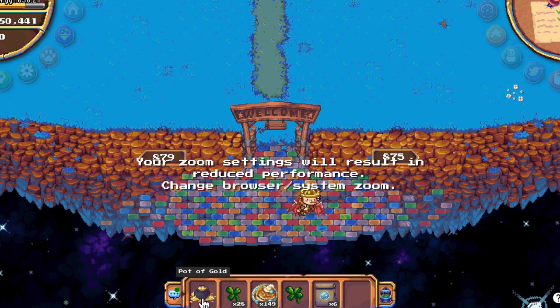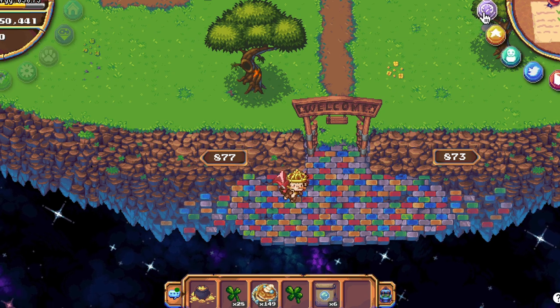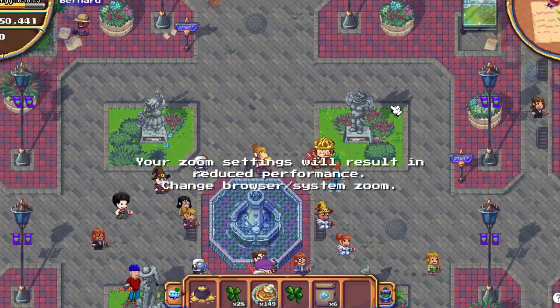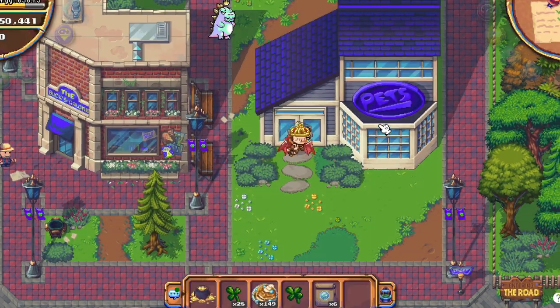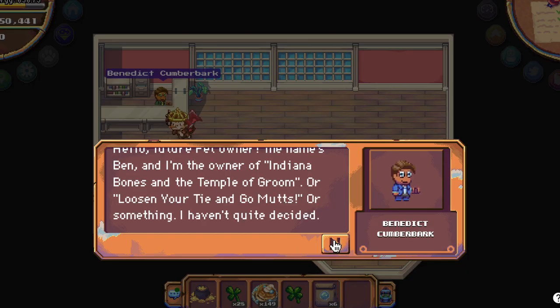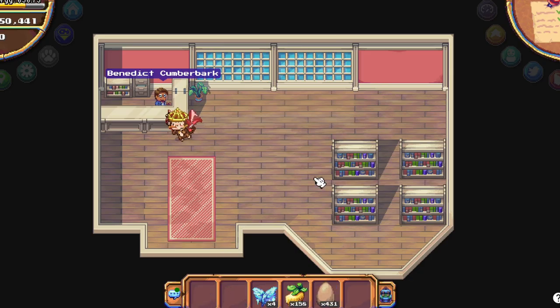We also have these new buttons: a button for pets and a button that will take us to the Pixels dashboard. And also very exciting — we can now enter the pets building. There's nothing to do there yet, but at least the inside is done. We can talk to Benedict, who has some funny names for the building and state-of-the-art incubators and everything. Can't wait for pets.